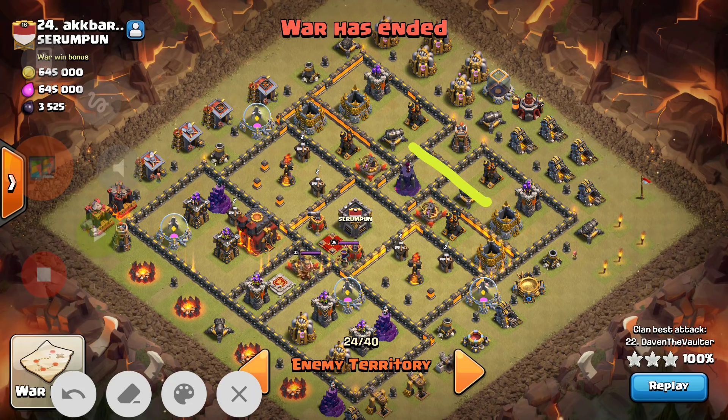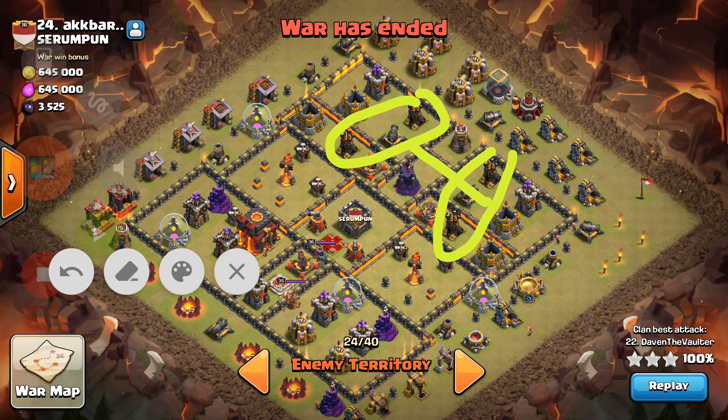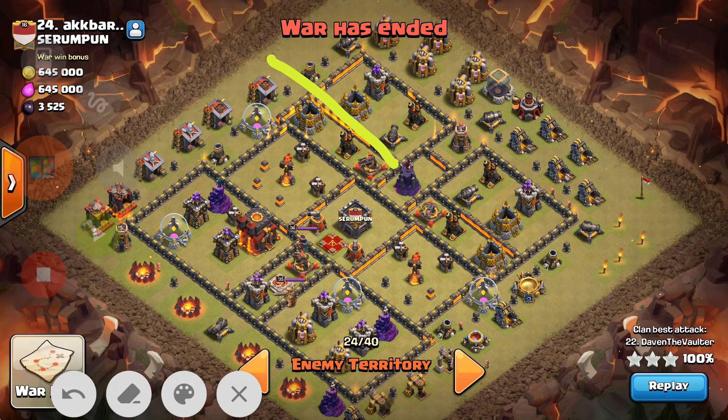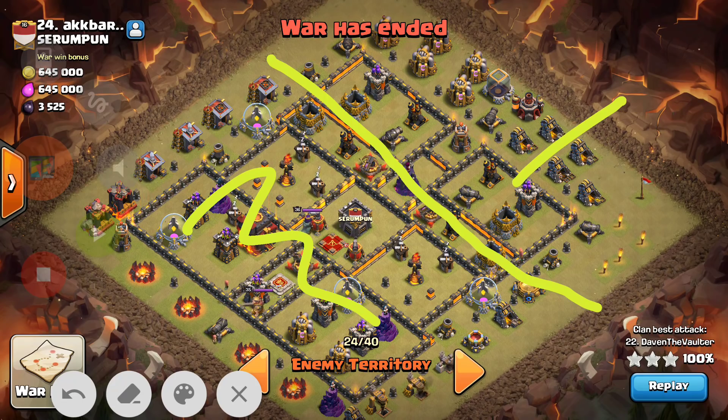The archer queen alone was able to take down two air defenses as well as another two air defenses along with all the buildings. Pretty much he divided the whole base into two sections — the archer queen was responsible to take down this portion of the base, and the remaining portion was handled by dragons and balloons.